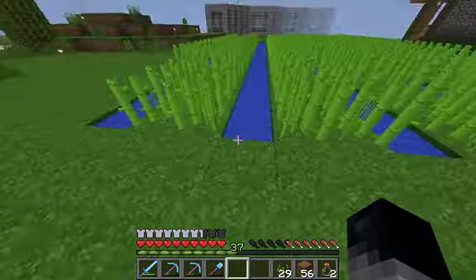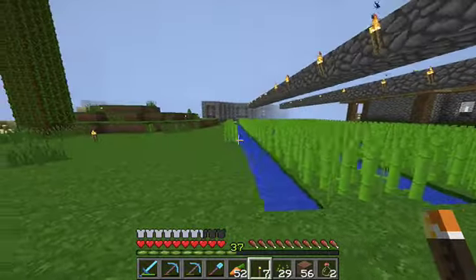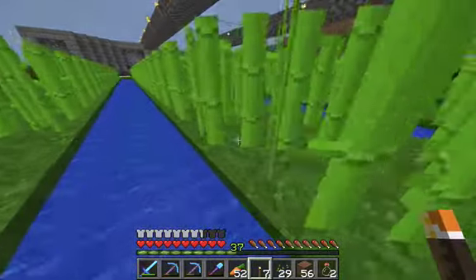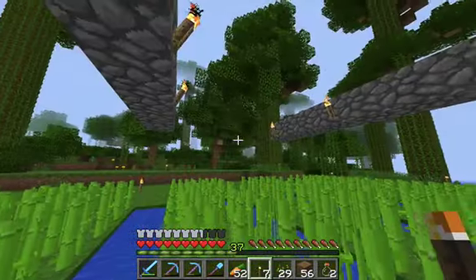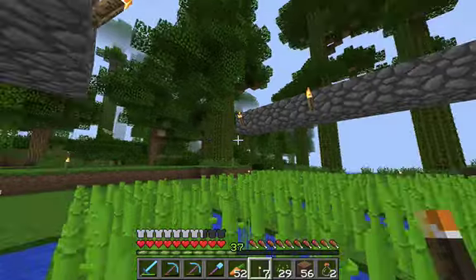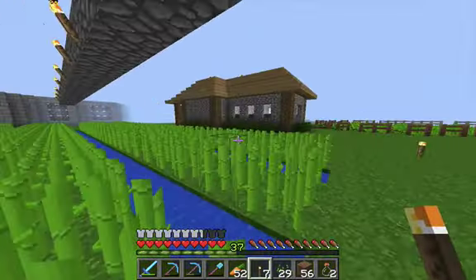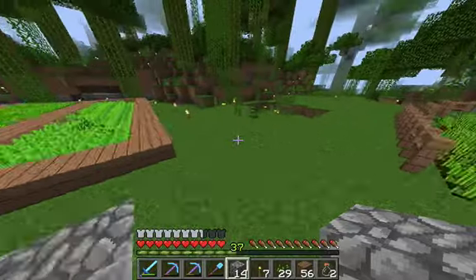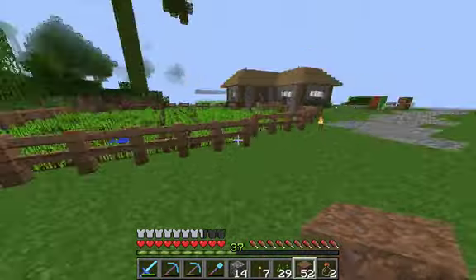I built the rows of cobblestone with torches on them, and that basically wraps up today's work on the sugarcane farm. So the last thing we're going to do in today's episode is build the storage area, which is going to be right across from our wheat field.